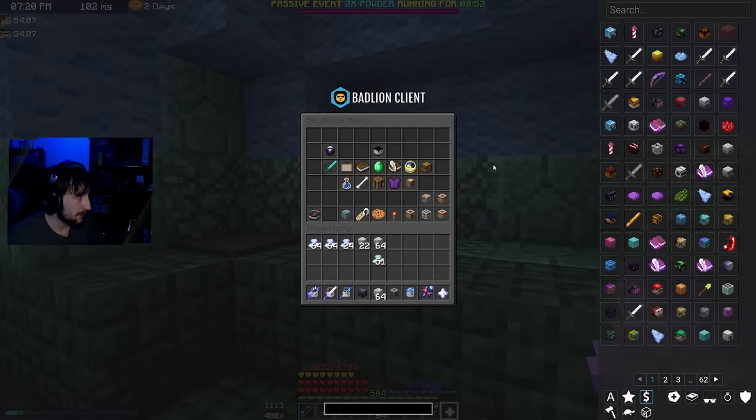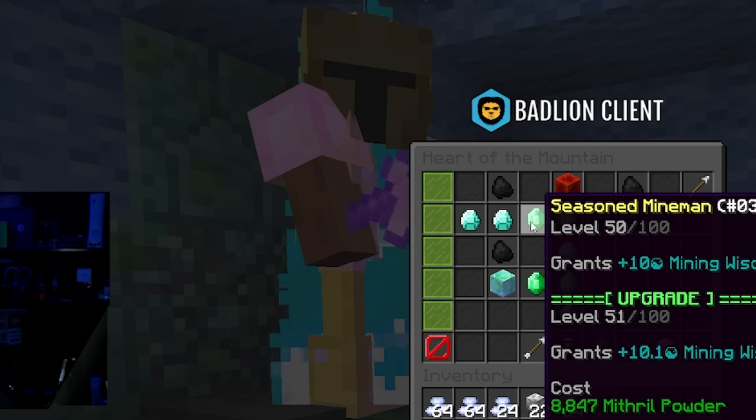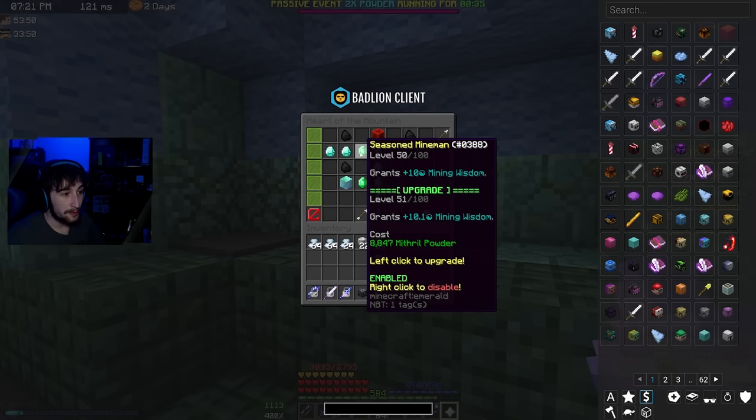The main reason I'm mining mithril is: one, for XP; two, for money; and three, obviously for mithril powder, because I want to max out Seasoned Mined — that perk is currently level 50.